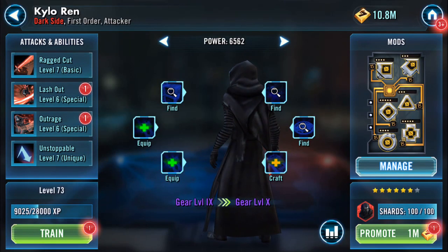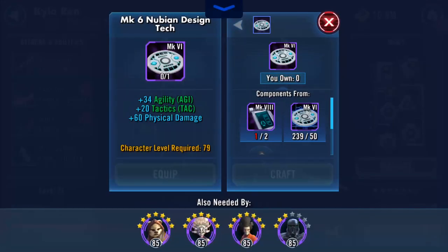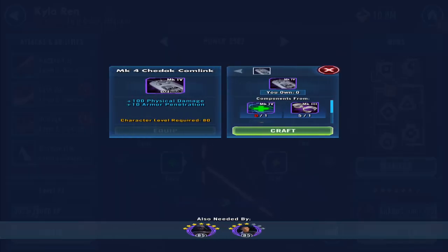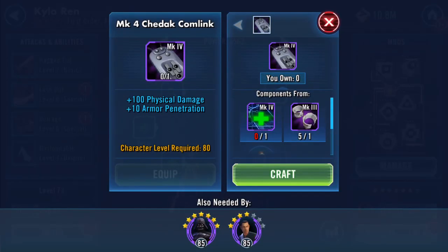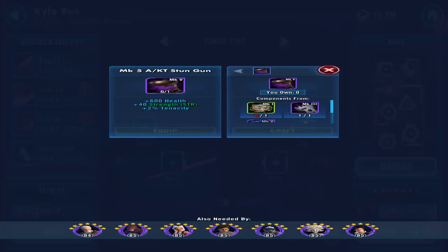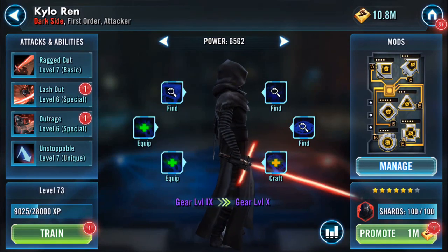He needs three carbantis - walkie-talkies - to go up to gear ten. The other two I can do, I can just farm the bits there. And if that wasn't enough, he needs three carbantis and he needs a cuff as well. The third carbanti is with a stun gun, so yeah.